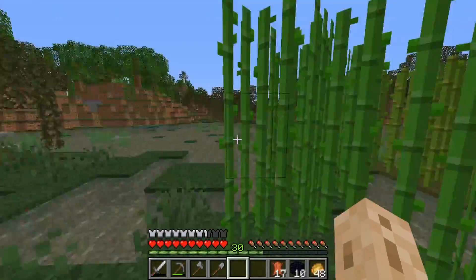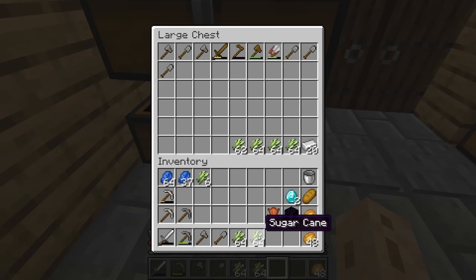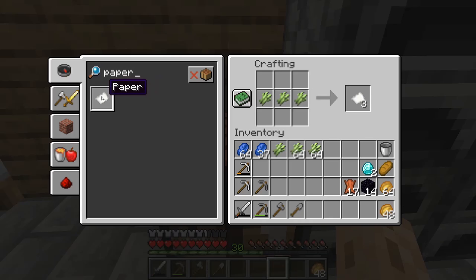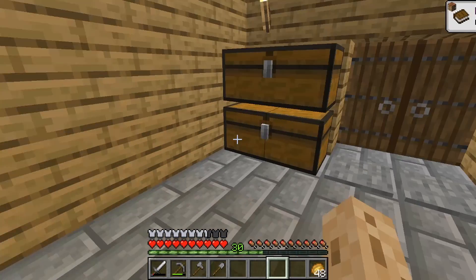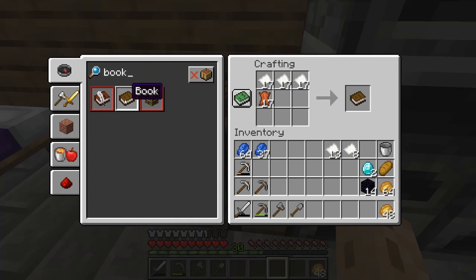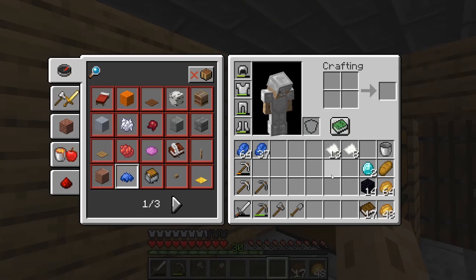I should grab all the sugar cane — two stacks, and I got some more in my other chest too. Let me see how you make paper again. I'll grab a stack of paper. I could use these for another thing. 17 books — not enough, but it doesn't really matter.